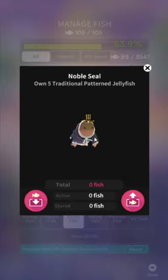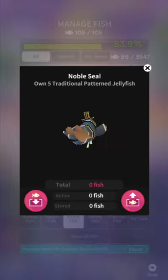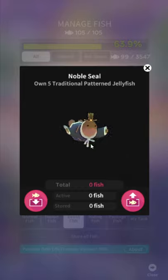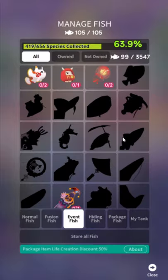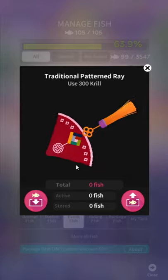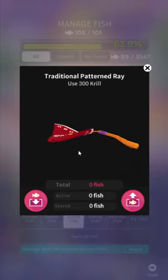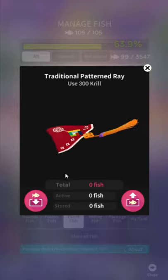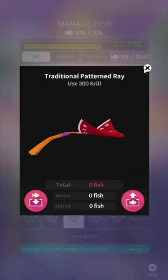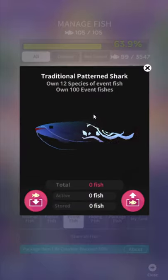Noble Seal — he's got the little hat, that's delightful. Own five Traditional Pattern Jellyfish — see, I'm not kidding, they're the same unlocks every single time. Traditional Pattern Ray — he's just a little drape with a tassel on him, but I like him. He's got the Google Play logo on his back. Traditional Pattern Ray: use 300 krill. You'll need those for the fusion fish, so it's basically impossible to miss.